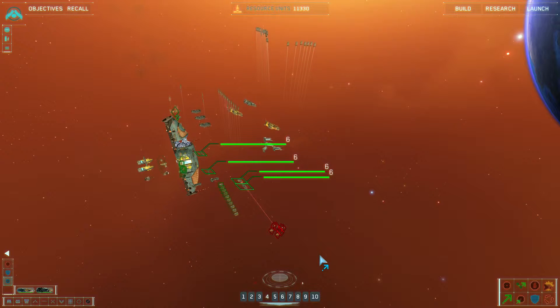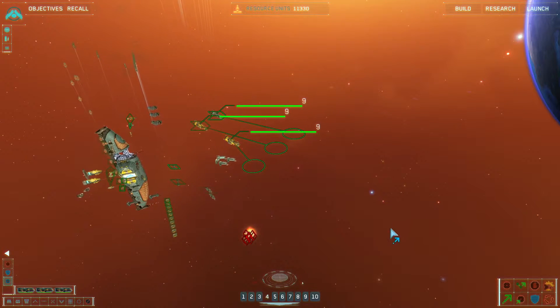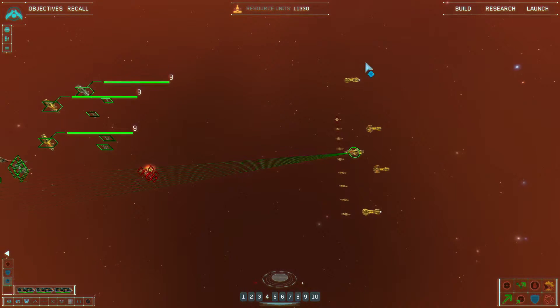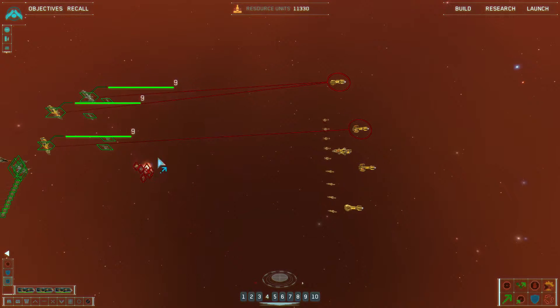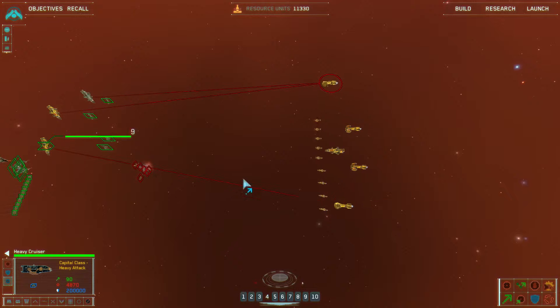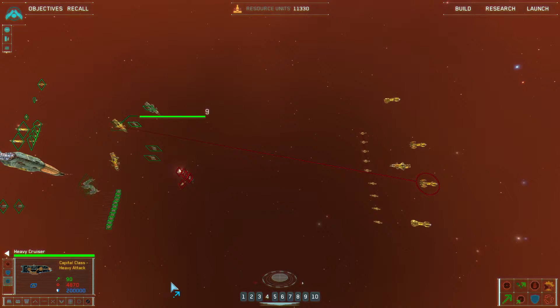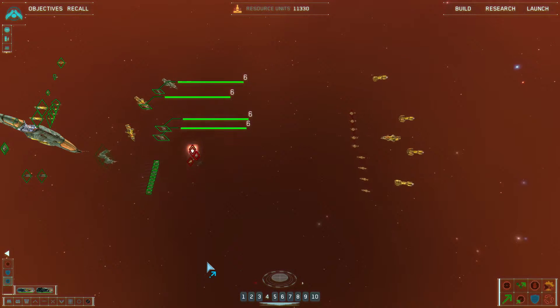That's the main gimmick of the stage here — the enemy continues to warp in waves of ships that you have to defend your mothership through. So while it may be tempting to go directly for the enemy mothership on the opposite side of the map, you do not want to do that because they will keep sending enemies, and enemies will just go straight for your mothership and kill it before you can even get to the enemy mothership. It's a non-winning proposition.